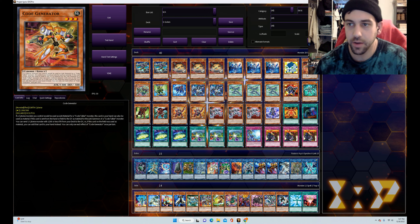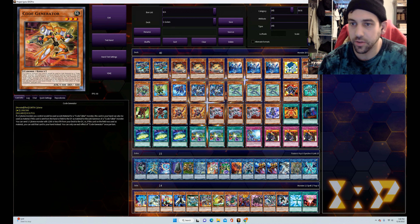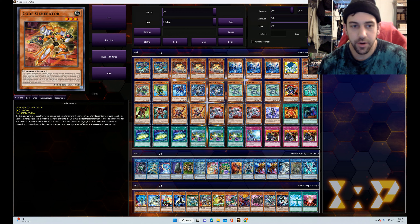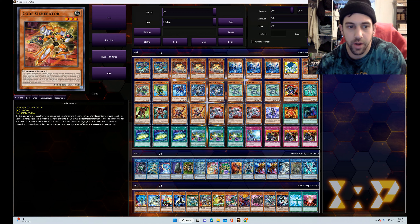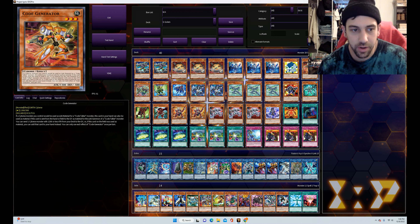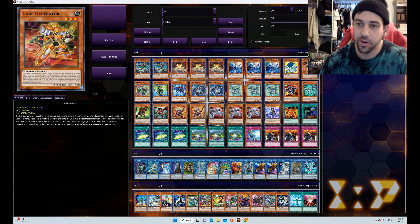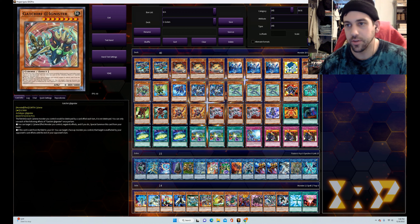We've got the one Code Generator. Code Generator acts as link material out of your hand if you're summoning a Code Talker — that's why a lot of these code monsters are in here, because they can act as link material from your hand so you don't have to find a way to summon them. If you use it as link material out of your hand, it can foolish burial a Cyberse monster with 1200 or less attack from your deck to the graveyard, so you could send Dotscaper or other stuff for deck thinning. If you summon it on the field instead, you can add that monster to your hand instead of the graveyard.